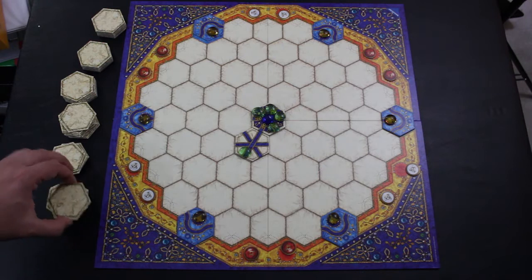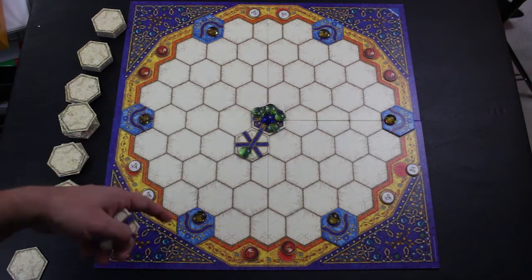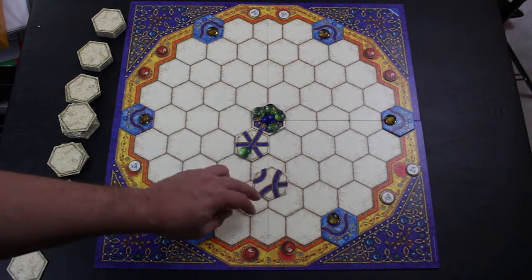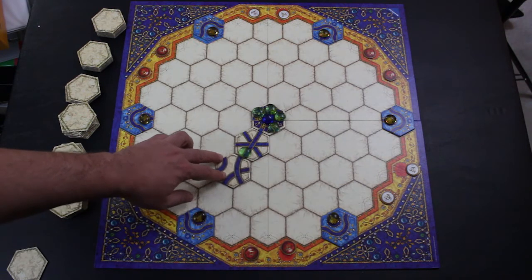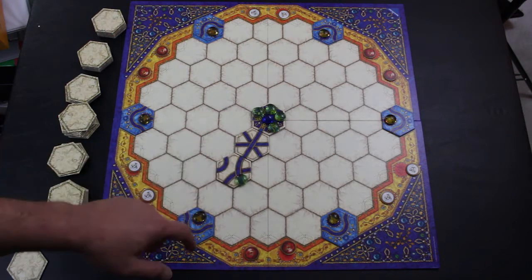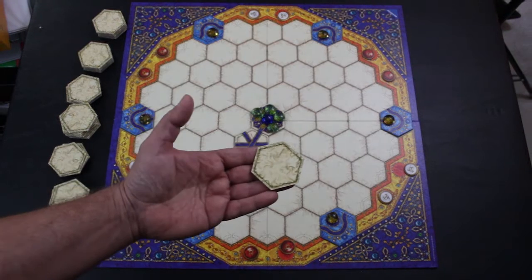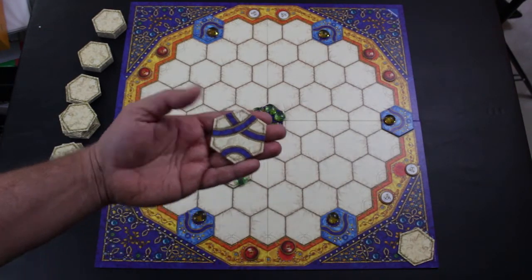That concludes their turn and they draw another tile to put behind their shield. Now let's say the red player goes — they might want to steal that gem. They could place their tile here to divert it over towards their own gateway instead.